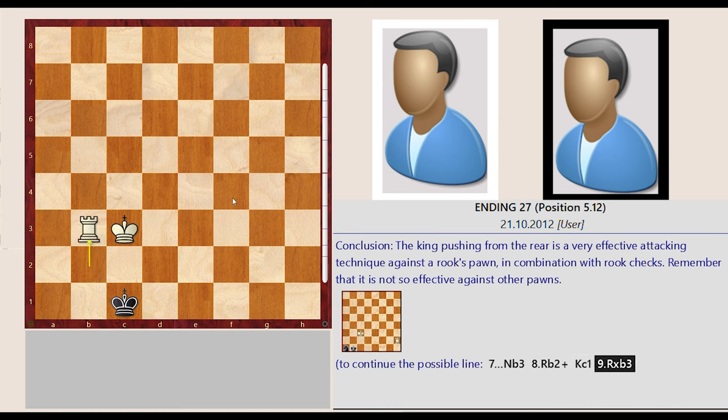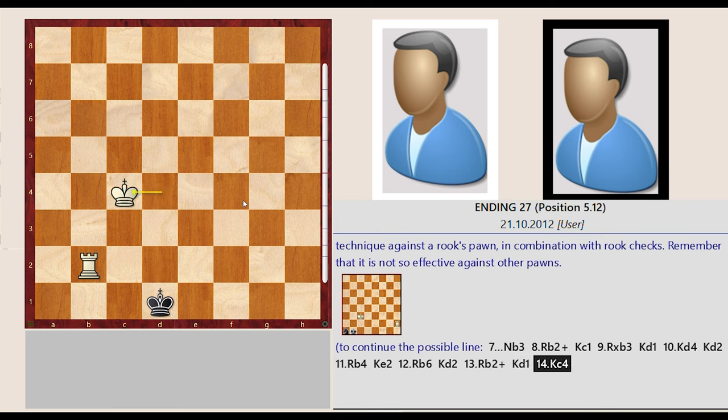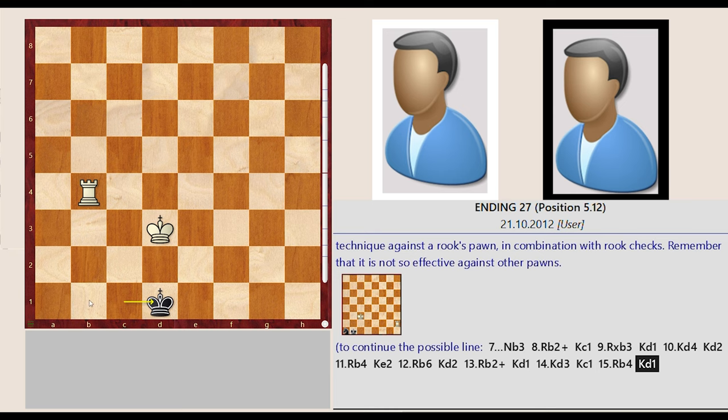King b3, Rook captures b3. Rook captures b3. King d3. Rook b4, King d1. Rook b1.